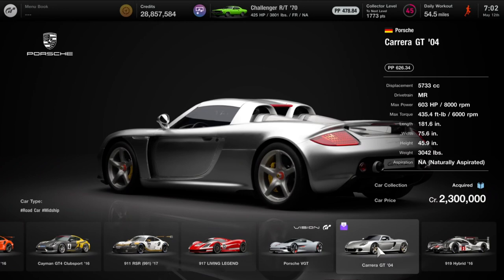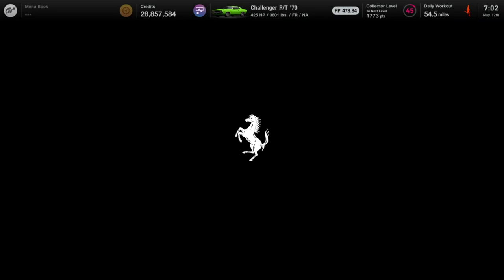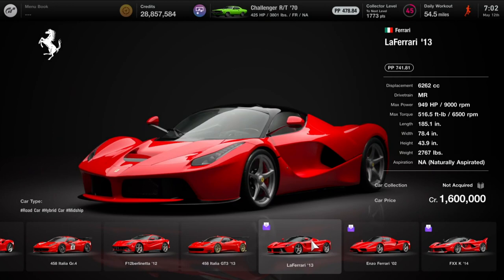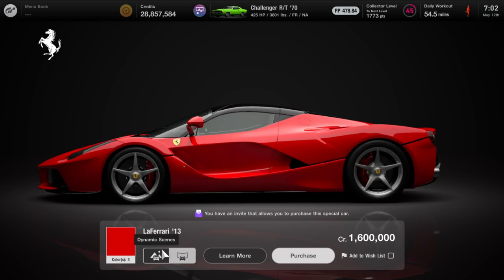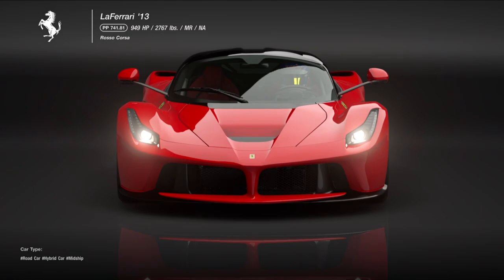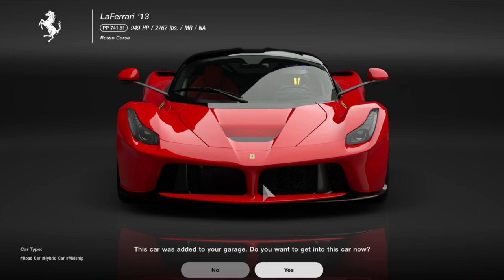Next is Ferrari - that's the next invite-only. We go to the showroom and scroll over. It looks like there are three different Ferraris available and I have not acquired any of them. We've got the LaFerrari from 2013 at 1.6 million. You've got to get a red Ferrari - who gets a yellow? I guess I could see maybe black, but you've got to get the red Ferrari. Purchase - 1.6 million. Beautiful, 1,600 collector points.